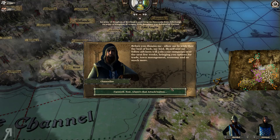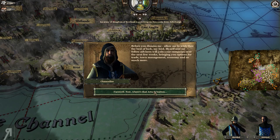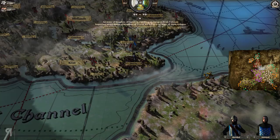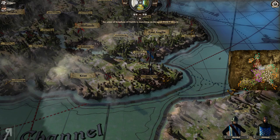The game is basically saying trading isn't in just yet. There's a mini tutorial telling you to select your army, travel to nearby hamlets and towns, and use the attack button. The advisors will join your campaign over the coming weeks, bringing options for trade, town management, economy, and more. There's also a full research tree that we'll be looking at a bit later on.